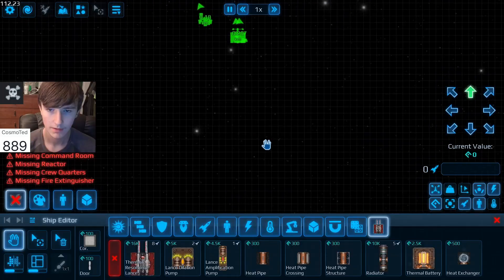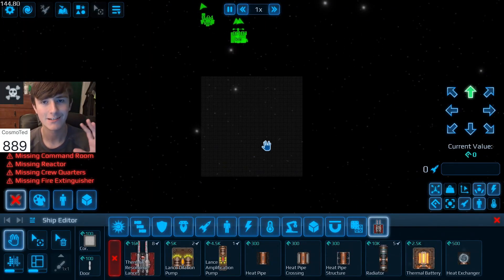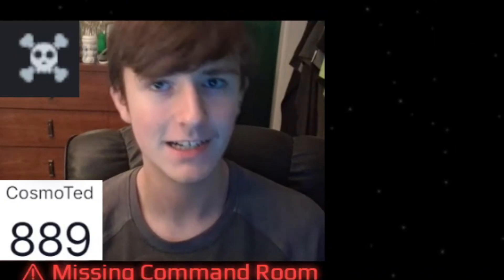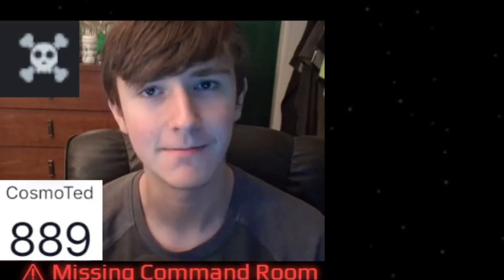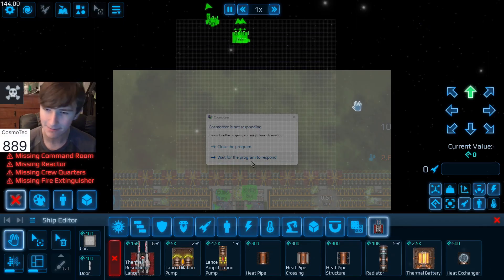That means I can make a very ridiculous ship. For a challenge, I'm just going to work within the confines of the vanilla game. I could turn on my build area mod, which makes it a 2,000 by 2,000 grid, but that shouldn't be necessary — and it'd probably kill my game. So I'm not going to do that.